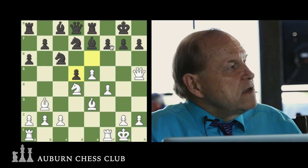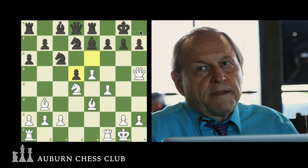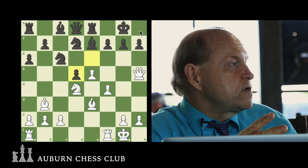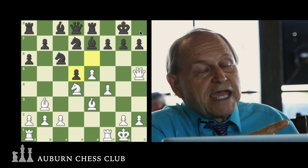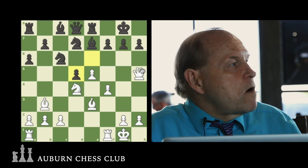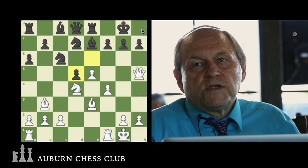So many players get excited about a sacrifice and forget to think about what if the opponent simply doesn't take it — or realizes their own position may be compromised and goes after something of equal value. Are we worried if we take the pawn and Black's King moves to the corner? Is that bothering us, or did we do something good?